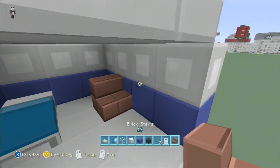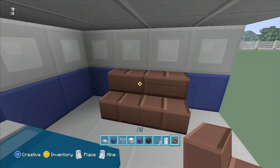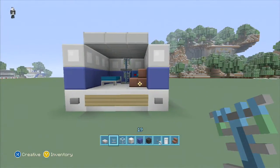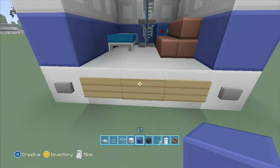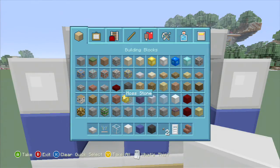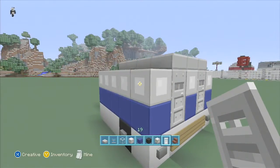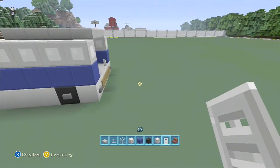Put a couple chairs in there, maybe put a workbench — or in this case, since we're on the plastic texture pack, it looks like some kind of medical device. And then you could even put like two brewing stands for like an IV or something. That's the inside of the ambulance there. If you want to put a door, you could — I mean, I would leave it open because it looks cool to see inside. But if you wanted to seal it off, you could put a button there to get in. I prefer it open myself. Like I can imagine the ambulance being parked at the hospital, or maybe you got a stretcher rolling up.